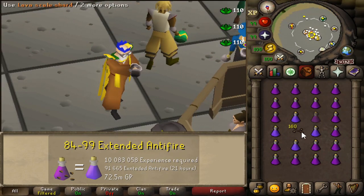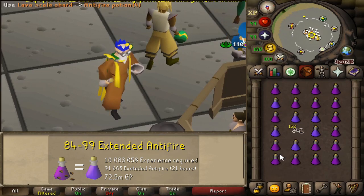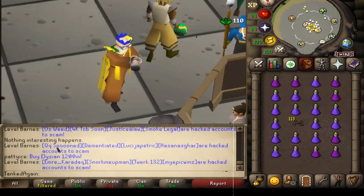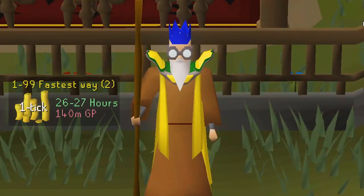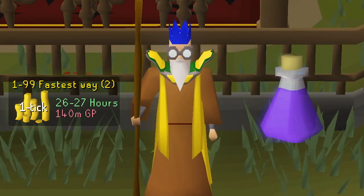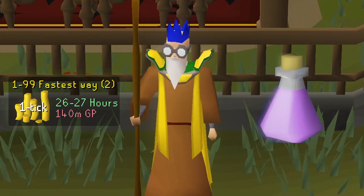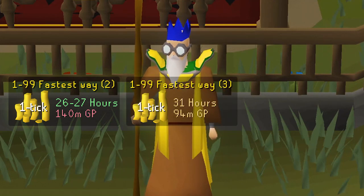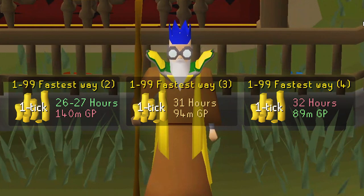The next alternative is to get 99 by making only extended anti-fire potions. The cost from 84 to 99 would be 72.5 million GP. In conclusion: one-ticking extended anti-fire, anti-venom, and extended super anti-fire all in a row takes 26 to 27 hours and costs 140 million GP total. Alternatively, one-ticking extended anti-fire into extended super anti-fire takes 31 hours and costs 94 million GP total. Or you can one-tick extended anti-fire all the way through in 32 hours for 89 million GP total.